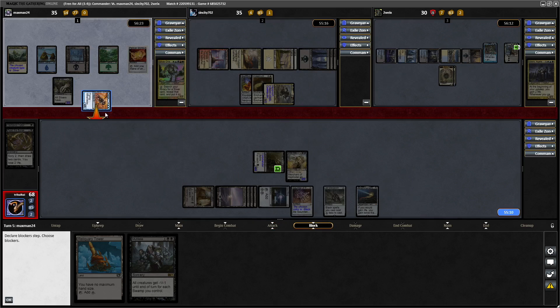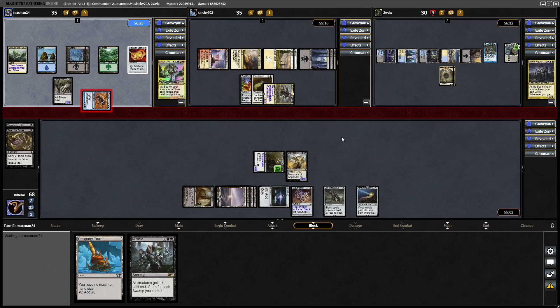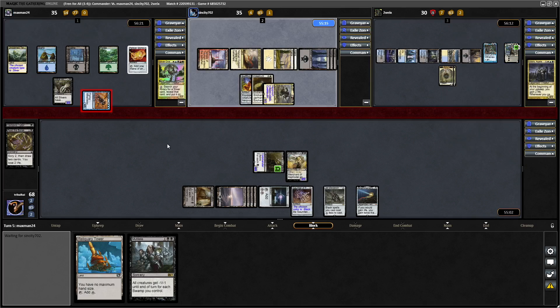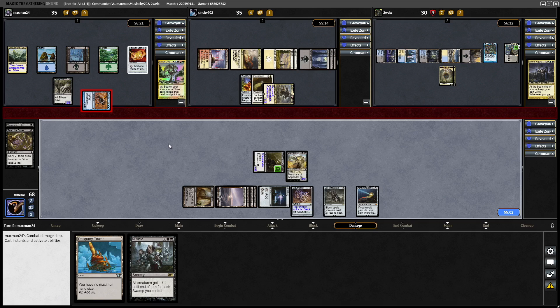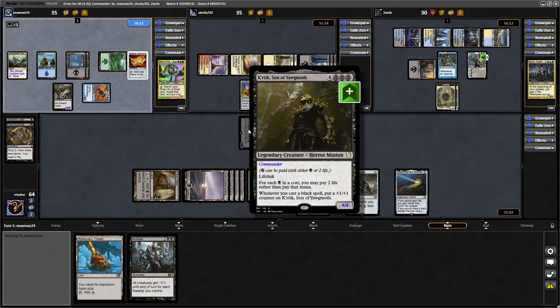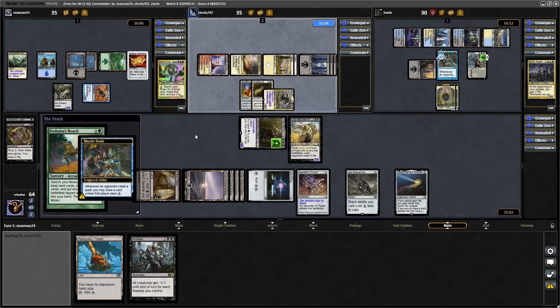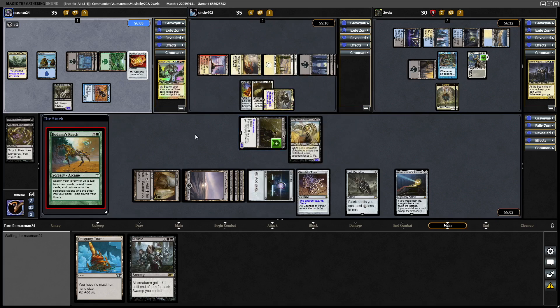Knocking us from 68 down to 64 doesn't seem all that good a plan. Elspeth Sun's Champion is likely going to be getting rid of the Consecrated Sphinx next turn. Maybe our opponent doesn't care about that — they were really relying on Consecrated Sphinx to go over at Elspeth there. So now it will also get rid of our Kerik, son of Yorgmoth, and they'll keep their Elspeth in play as well. At least they're paying into the Rhystic Study — they haven't drawn an additional card since their last turn.